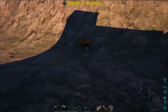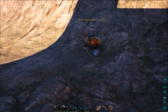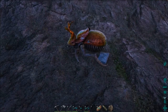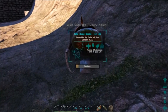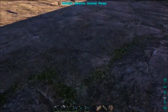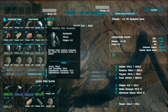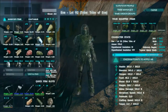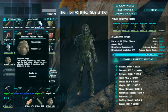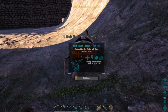Dung beetles don't live on this part of the island — we caught this guy over on the skull island, the batman island, whatever you want to call it. We just grabbed him on an argy and dropped him in here for taming. They're really cool looking — they've got that iridescent shine to their carapace, that's the covering over their wings. This parasaur is annoying me. I think maybe I need a large animal feces — I've never tamed a dung beetle up before today.